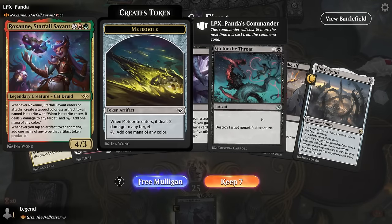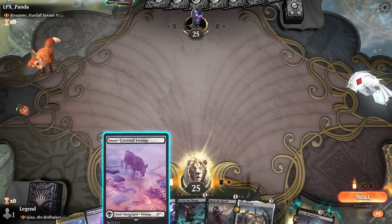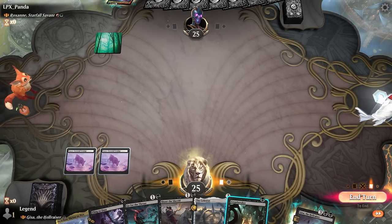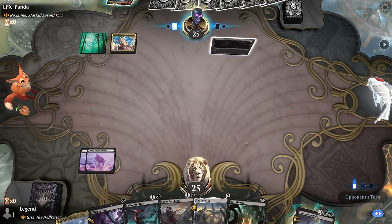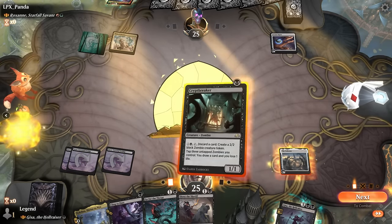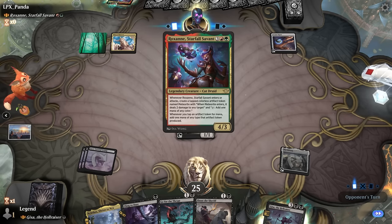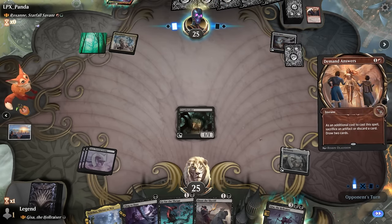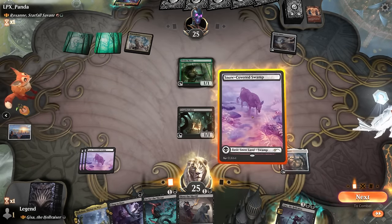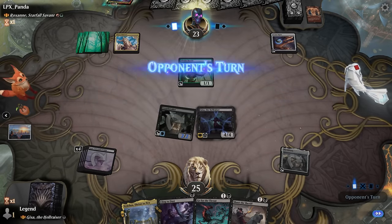Game two, on the play facing Roxanne. Removal could be pretty useful here. We'll try keeping this hand. Cling to Dust is a crime enabler. Opponent doesn't have the turn one elf, so we'll keep up removal. Next turn we can go Celestus plus Crib Breaker — more efficient. Opponent turns out to just have a ramp artifact. Crib Breaker is likely to just die to Roxanne but it'll demand answers. With Gisa next turn we'll be able to answer Roxanne and make some zombies, maybe Cling to Dust in their turn to commit another crime.